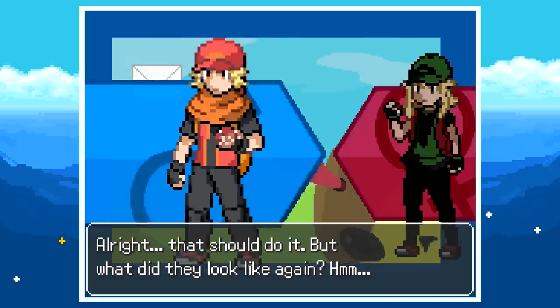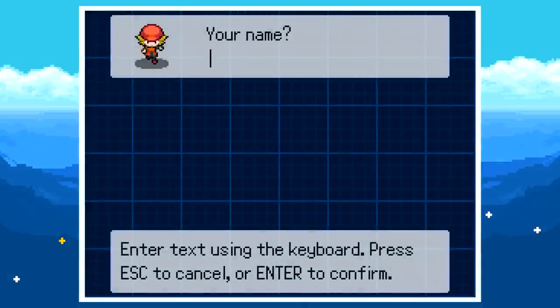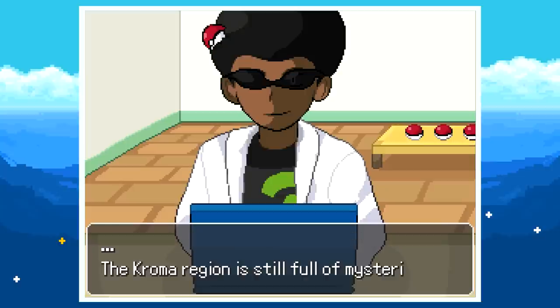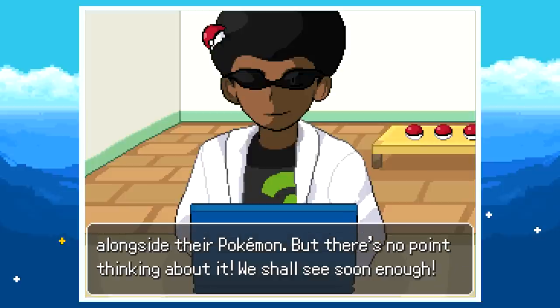I'm a little confused by the character select — it says 'they' — but I'm definitely going for the boy character because he's got a pretty awesome looking orange scarf. Going with the name Orangie this time. The region is apparently called Chroma — 'the Chroma region is still full of mysteries; I wonder what those new trainers will uncover alongside their Pokémon.'